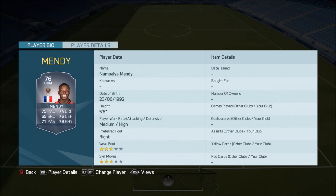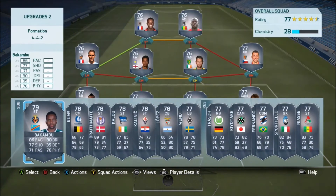We've got Mendy — another really nice upgrade here, because now you can get a hyperlink to Hatem Ben Arfa. You can build some nice hybrids around that link there. He's got quite a nice card as well — medium-high work rates and pretty well-rounded stats. And that is the end of this second squad.